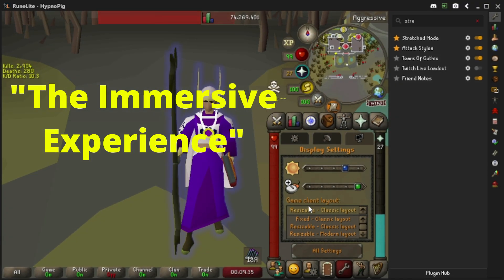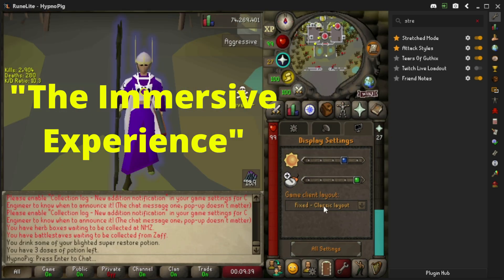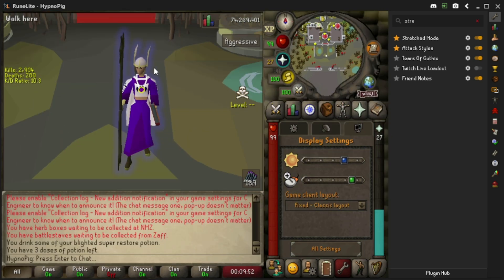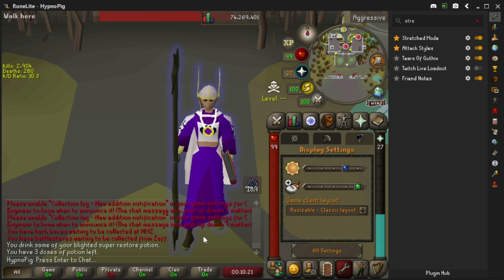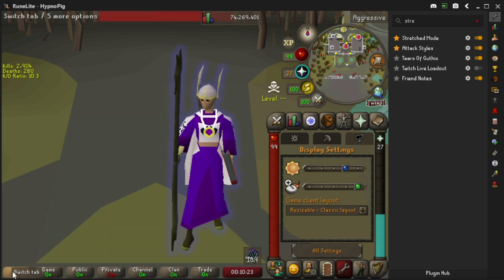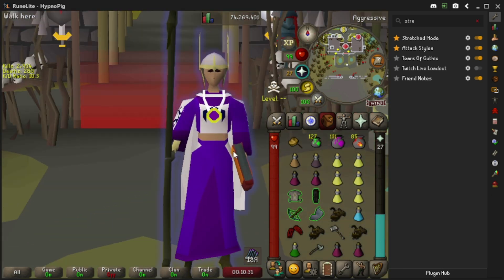Now as you may have noticed, we personally don't play on fixed classic as most people and PKers do. I personally think this is a very ugly and unfun way to play, because it really diminishes your gaming and immersiveness to this tiny box. I prefer to play on resizable classic layout, and with this it not only gives you the option of hiding your chat and opening your box even more, but you can make your inventory transparent to further immerse yourself within the game.